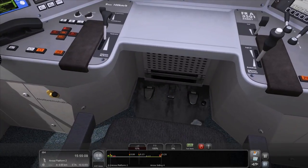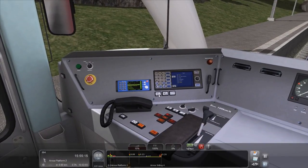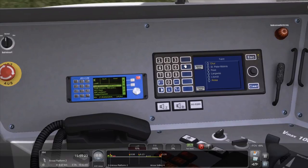I appear to be receiving a message on the telegraph. We've got some buttons here. What does this one do? PIS next.